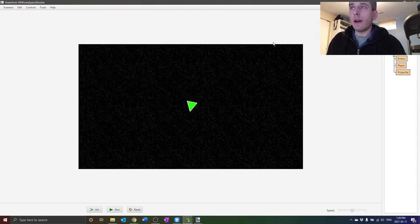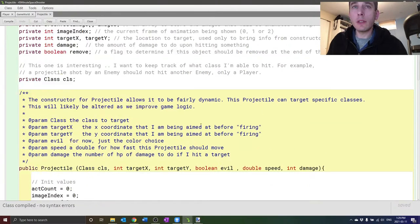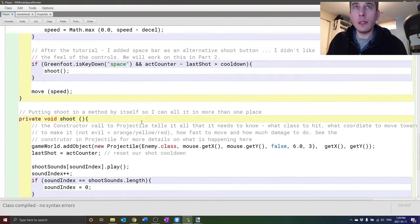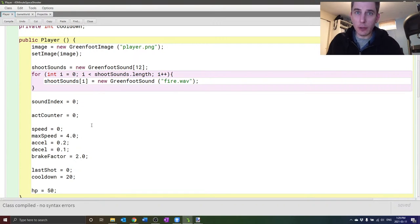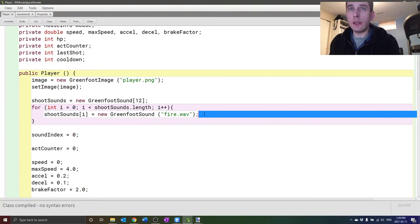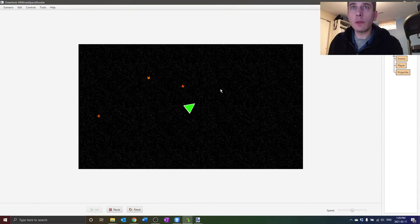Now that we have music, the shoot sound is way too loud by comparison. We can fix this easily — when loading each sound in the array, call 'shootSounds[i].setVolume(50)' to set the volume to 50 out of 100. Now we have much better balanced audio between the music and the sound effects.